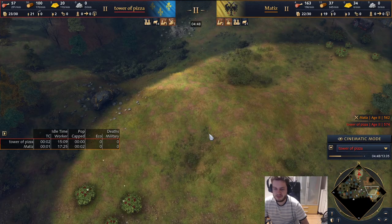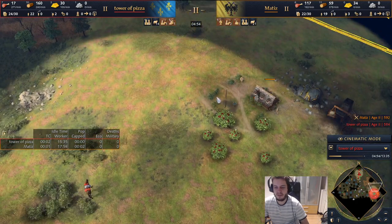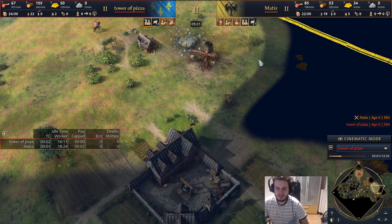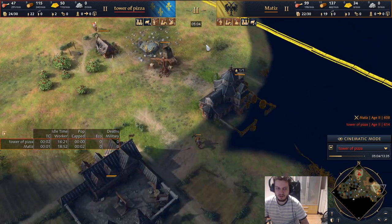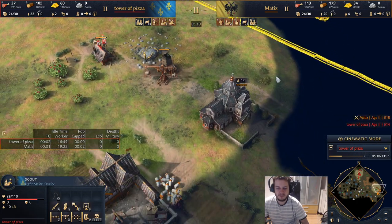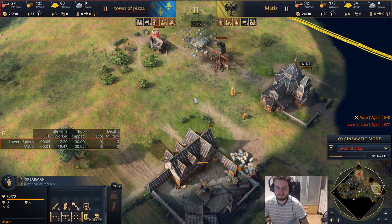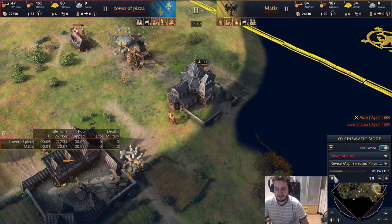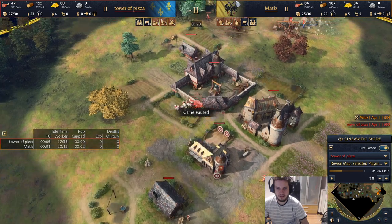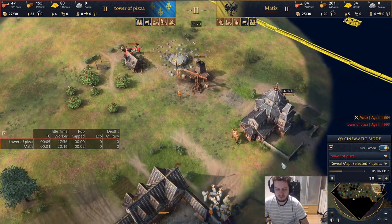A lot of people only age up around 4:40 due to different builds with scouts or rallying three villagers on the landmark. We're pretty quick here and sure he can't get our gold. We try to wrap around and raid the wood line since there's nothing near his gold. He's going to train bikes. Right now we're going for bows and knights.